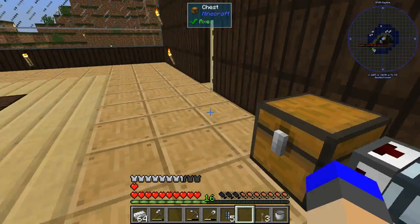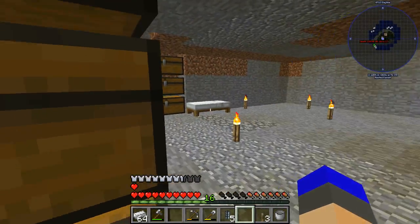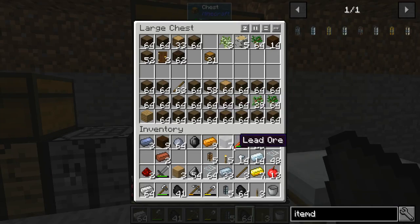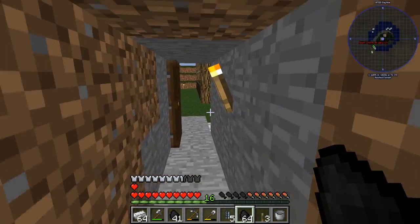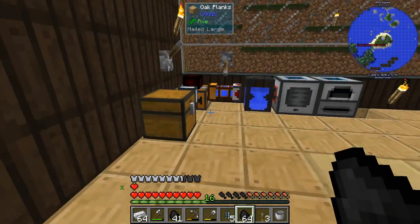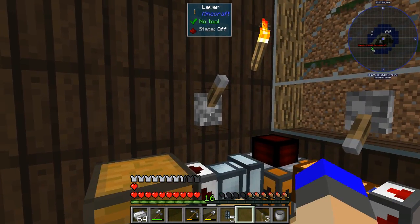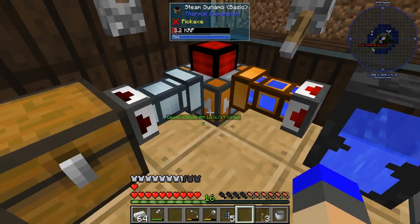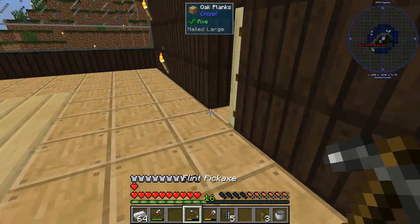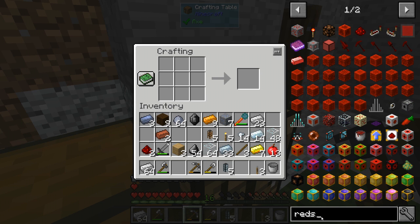The lever — I keep calling it leather — goes above the item duct. Now I need some coal, which I should have plenty of downstairs. If I place the coal in here and flick that switch... yes! There's the coal and we are now producing RF. The steam dynamo is running.